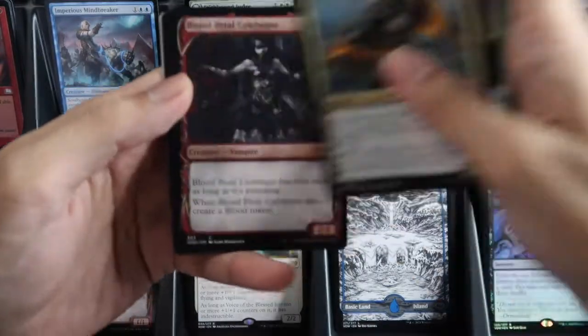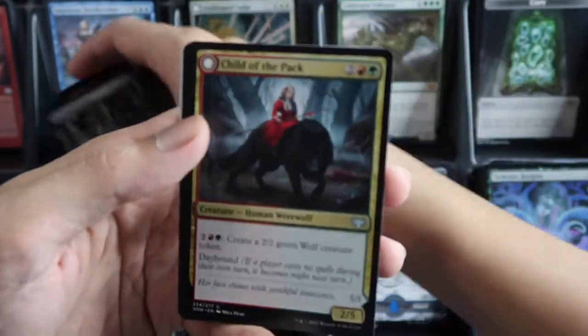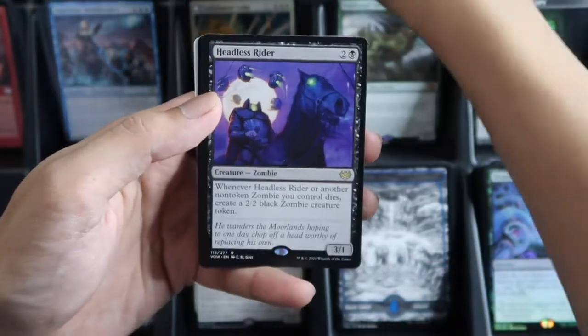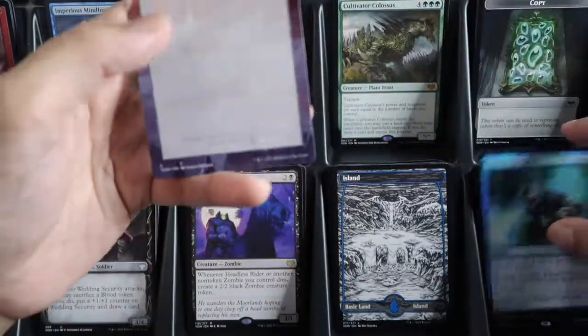Four commons, two uncommons, then showcase and the dual face, and our wild slot card is Headless Rider, and Chill of the Grave foil.